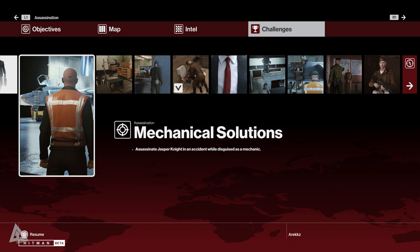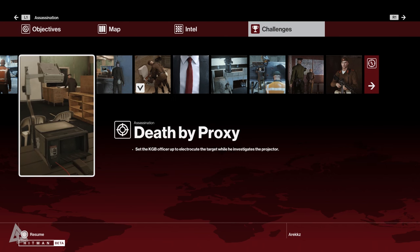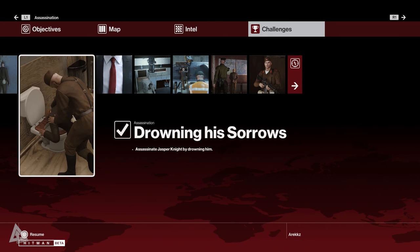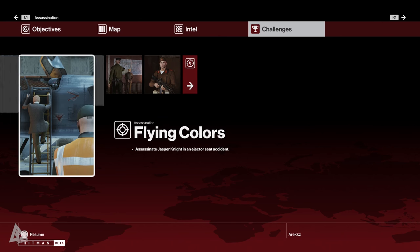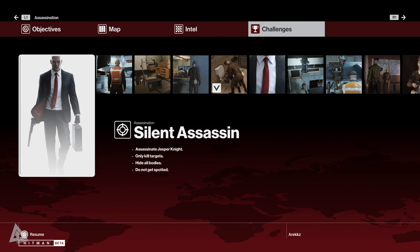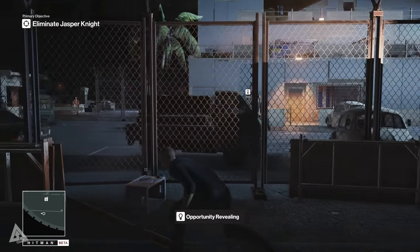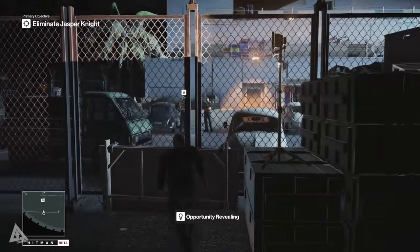I'm not going to tell you exactly what happens just yet, but scroll through — there are of course options you saw in previous ones. Things like I can electrocute him with a projector, I can drown him in the toilet — loads of different things like that. So we're going to go and do the mechanic route. I will show you one alternate route at the end of the episode, but for the time being let's go with this.